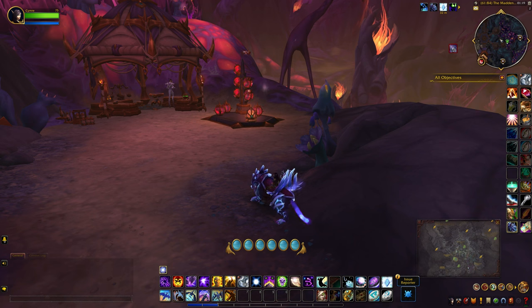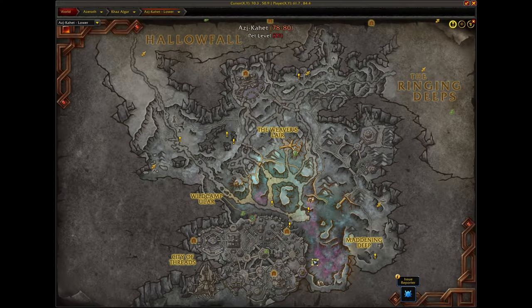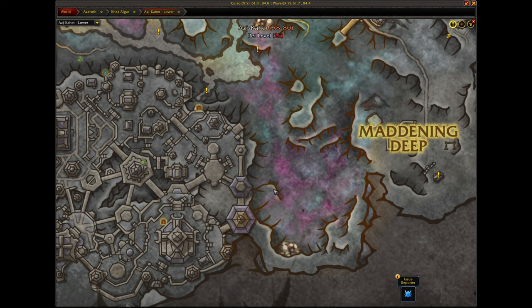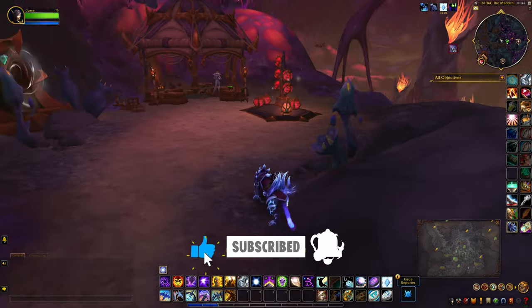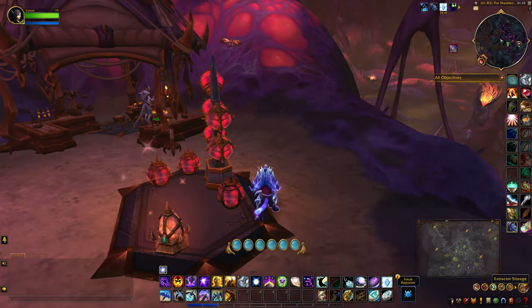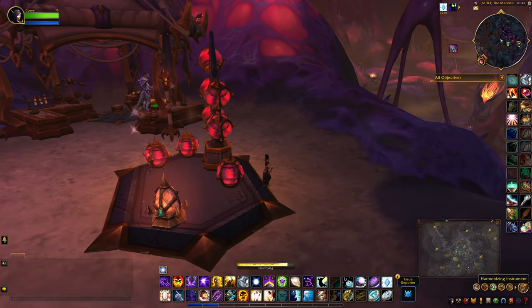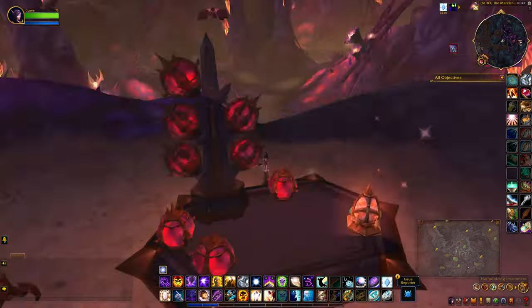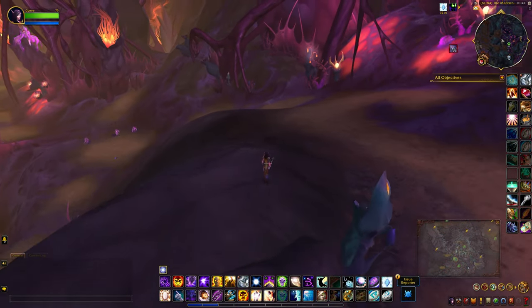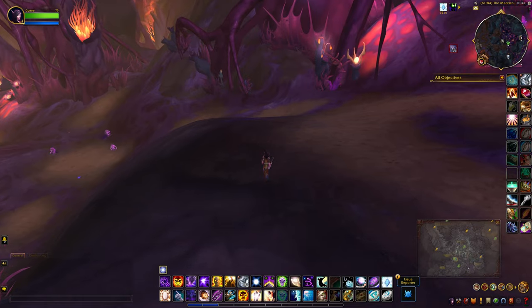For the memory cache, it's a little bit tricky because the treasure won't actually appear until you do one type of interaction. I'm currently located in this spot right here around the Maddening Deep. First, click the extractor storage, and then you should be able to see the treasure now on your map.